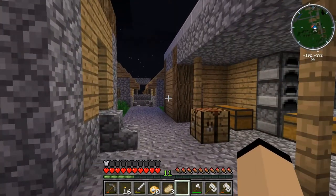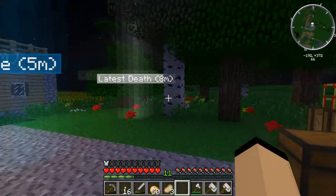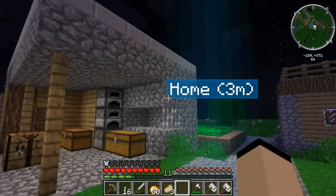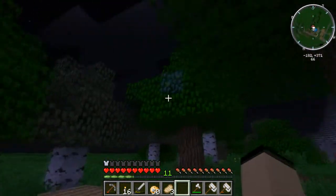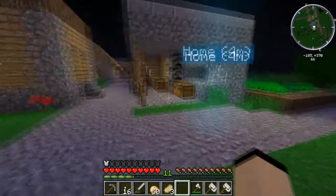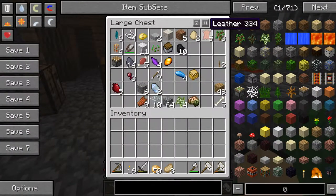Hey guys, welcome back to Feed the Beast. When we last left off, we set up the bee thingamajig. So we have a pollinated leaf. Let's go make a grafter and graft it.